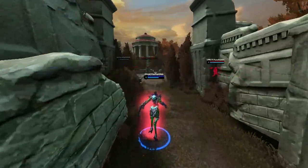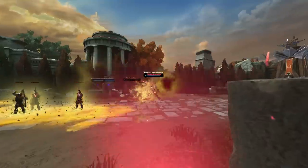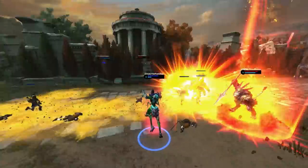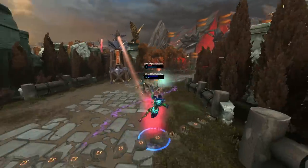Here are some general tips. Be aware of Hive placement and the Hive count. Knowing how many you have out and where they are can save your life. Be cautious of mana, especially pre-Transcendence. You will go OOM very quickly.